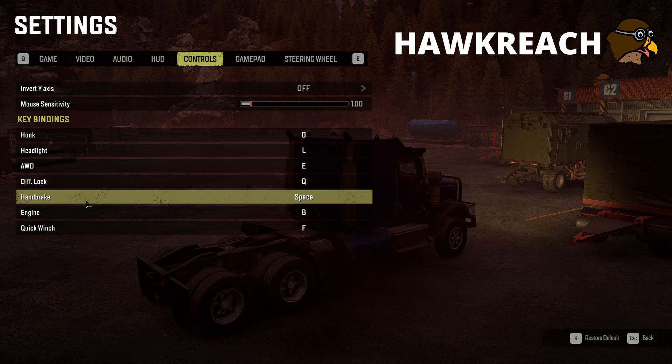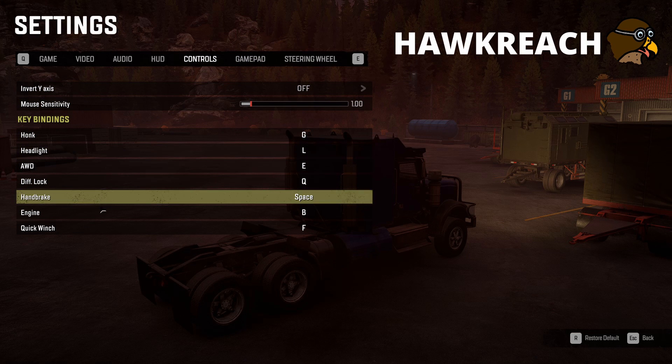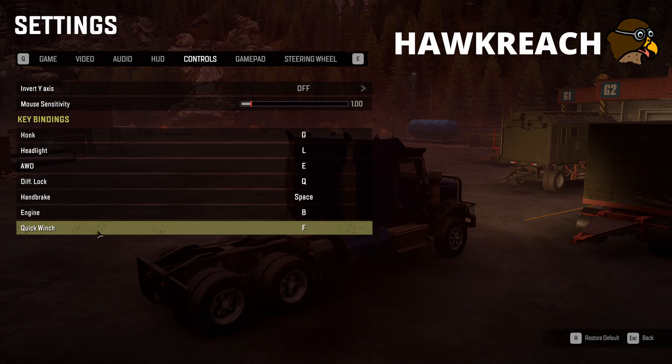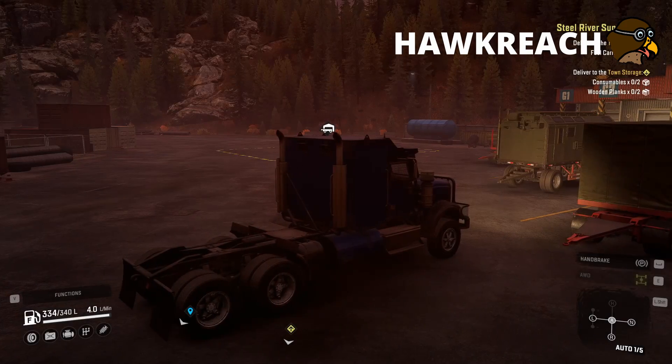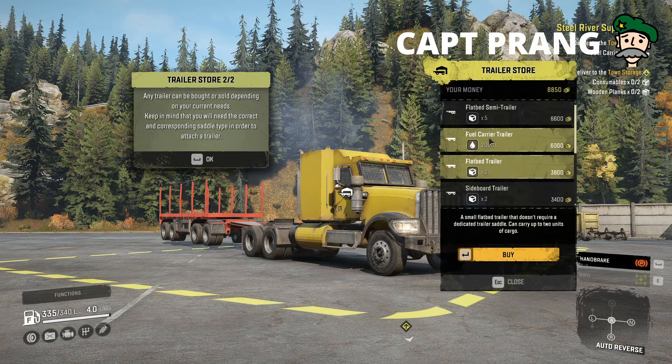Settings, controls — I've got no idea how to get into the interior view. I haven't either. I know that the mirrors apparently work fully if you've activated them. Do we have to activate them?